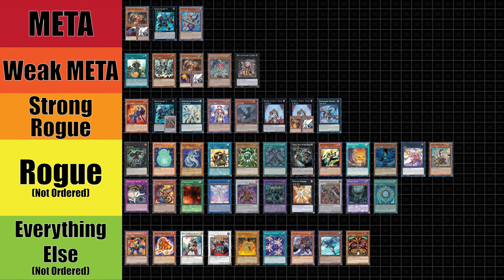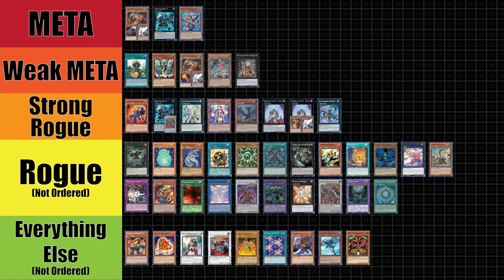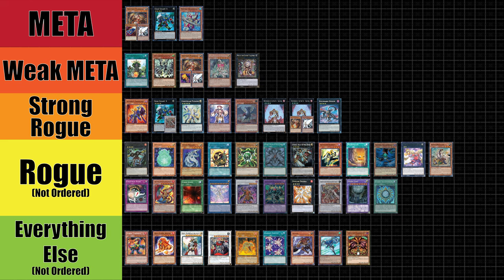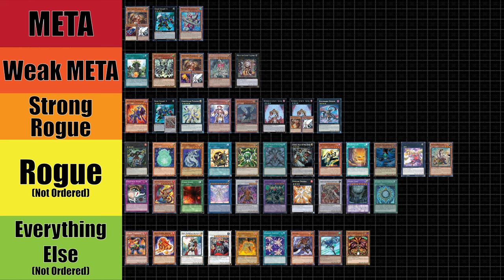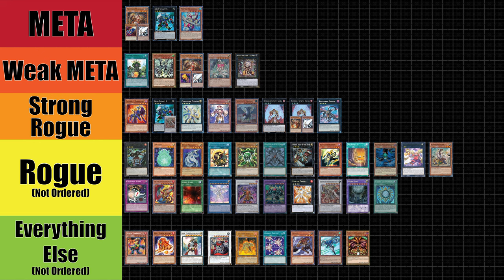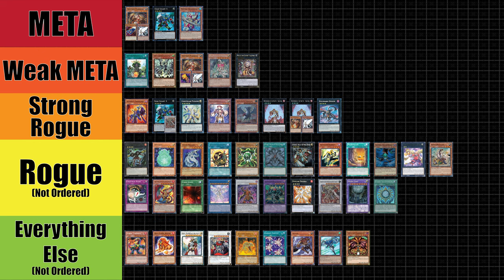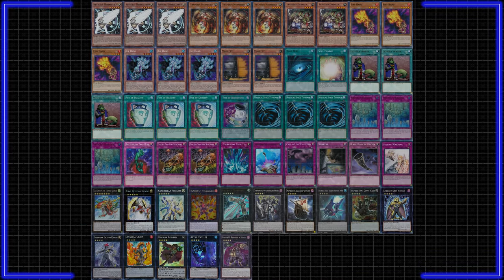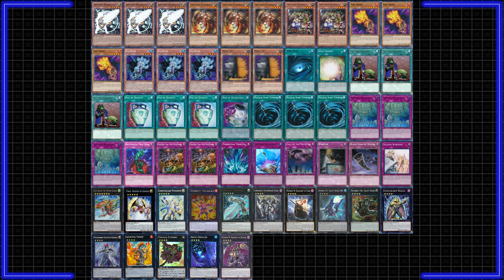I will be explaining each deck with a deck list, a breakdown of major combos, and a general guide to how they play. I will also include information about each deck's modern price — anything budget is less than $40, and anything expensive is over $100. The vast majority of decks are budget this format. Starting off, we have HAT: Hands, Artifact, Trap Tricks.